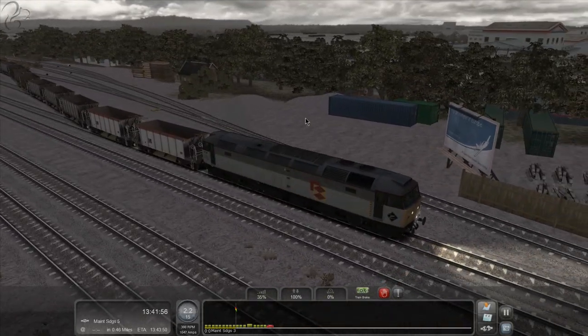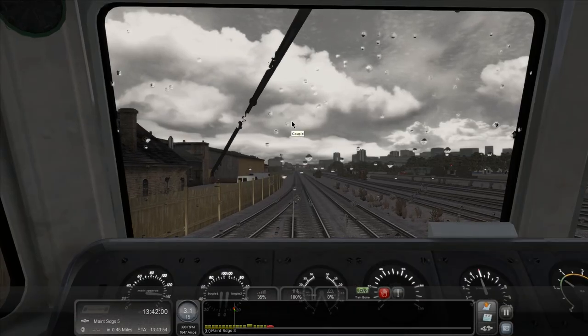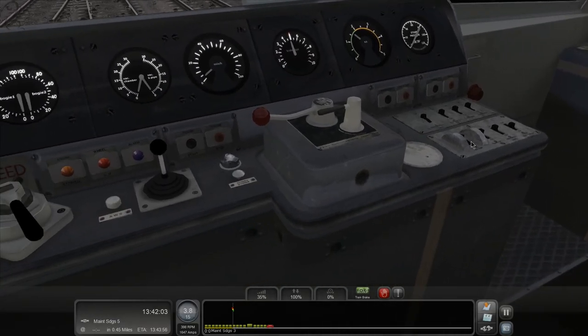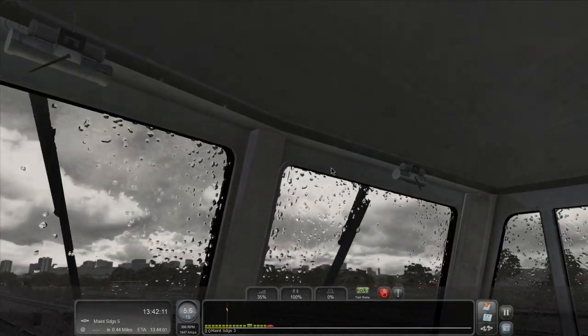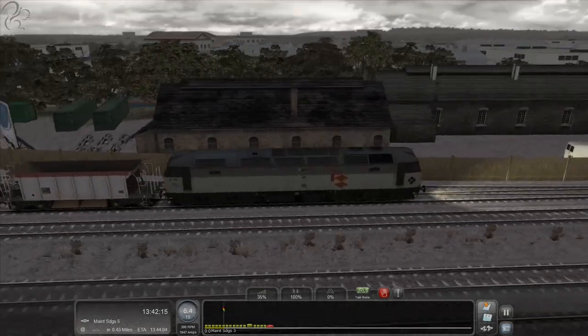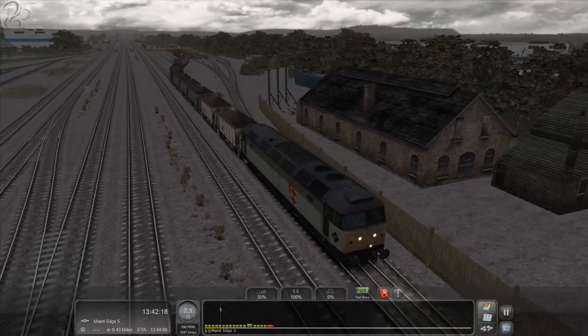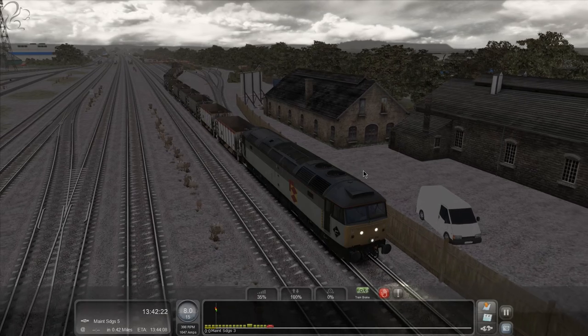Let's just get going here - we've got a 15 mile an hour limit, I just hope everything else works. Let's get the wipers on. The kind of detail we don't get here is something that Train Sim World needs to address. Every loco that comes out on Train Sim World, my expectation is it will be as detailed as possible.